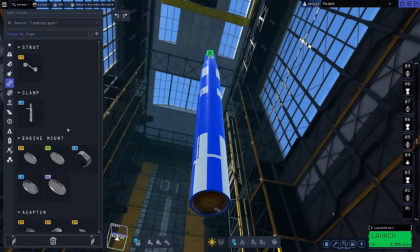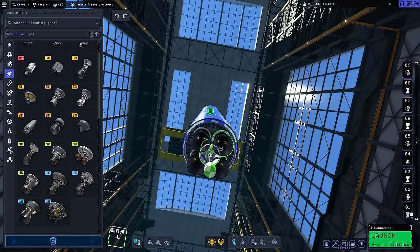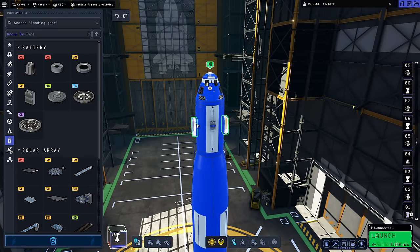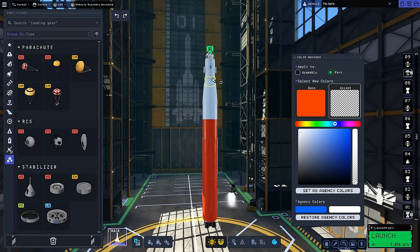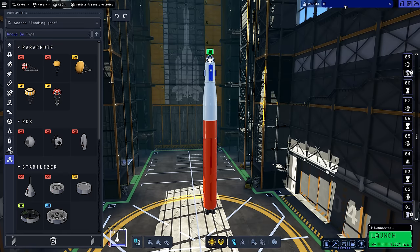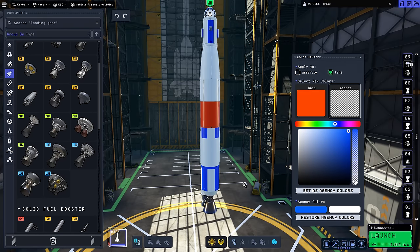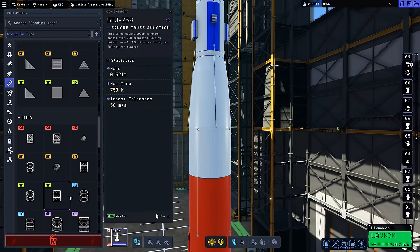That brings us back to what I'm building on screen. Can you tell what makes this rocket cursed yet? It's the fact that this lower stage is actually way too big. I'm going to end up shrinking it down and making it smaller, but I had to leave this bit of the build in so you could see me colouring the rocket in this colour. I'm going to keep exactly what makes this rocket cursed to myself for now.